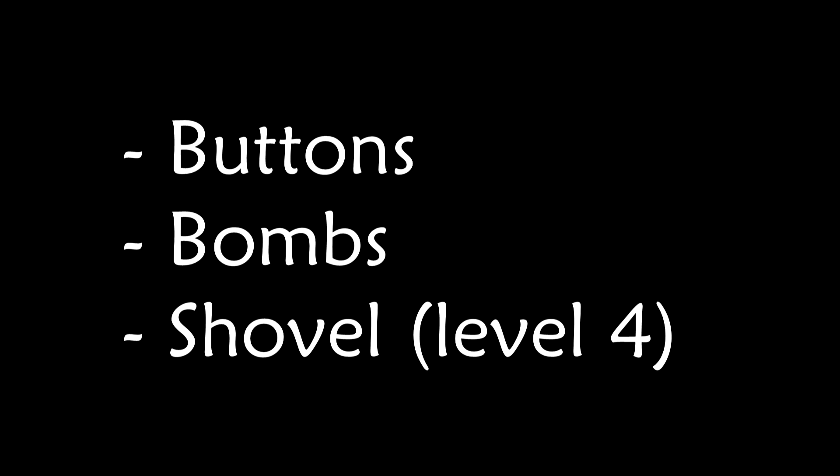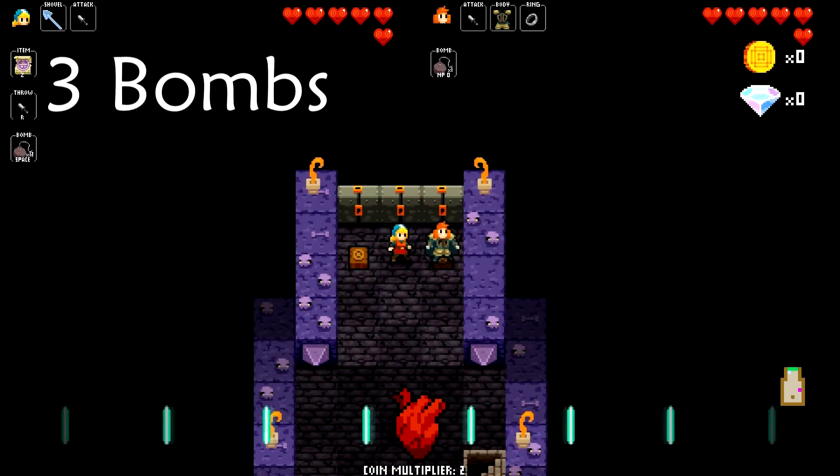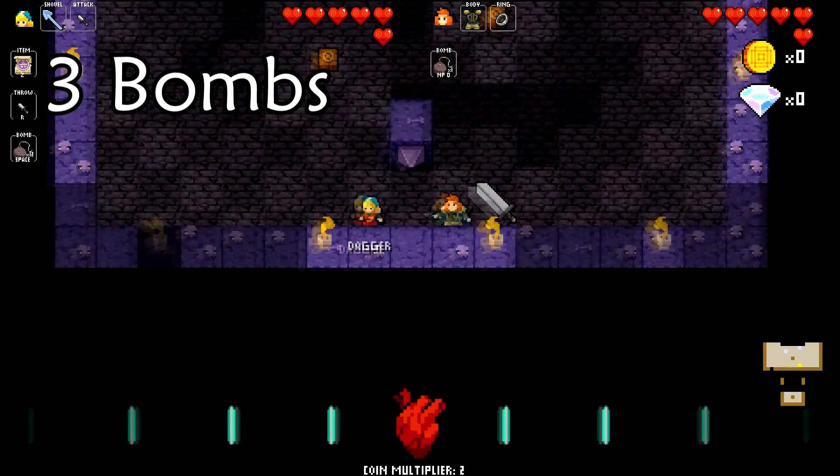It takes four button puzzles to get to phase two. Ideally, you want three bombs to bomb through the stage quickly without having to do any button puzzles.